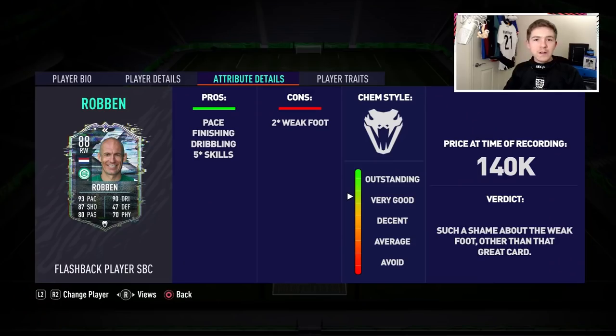After a couple more matches with Flashback Robin, what is the verdict? It's a very good item — I really enjoyed using it and it's one of those items where pretty much what you see is what you get, especially regarding negatives. Simply put, that two-star weak foot is a bit of a killer. If this card had a better weak foot it would be absolutely fantastic — it could be top tier. But he's so one-footed, and it's kind of hard to use him against high-level opposition because they know you're going to go to his stronger left foot.